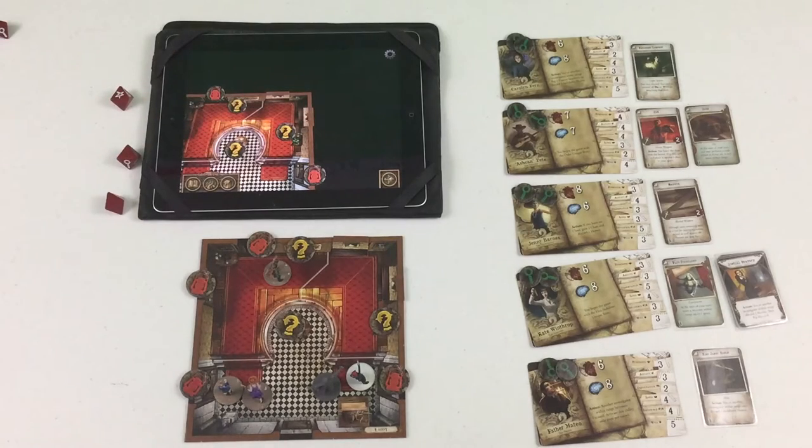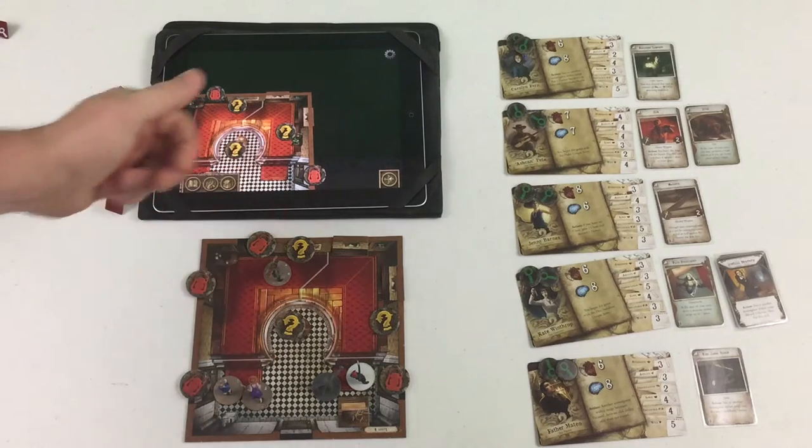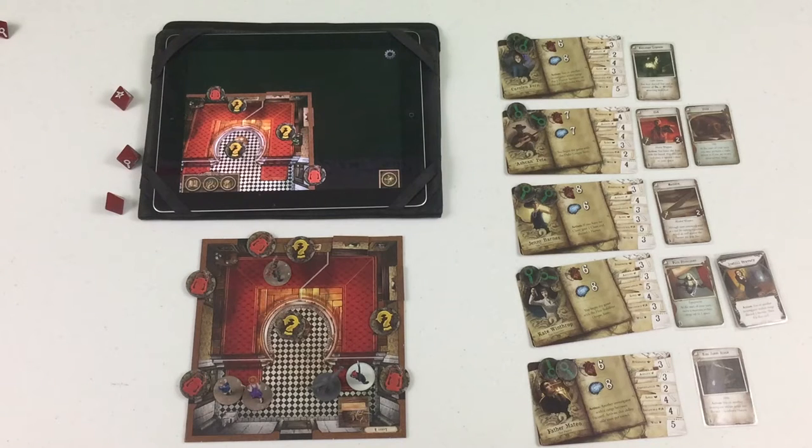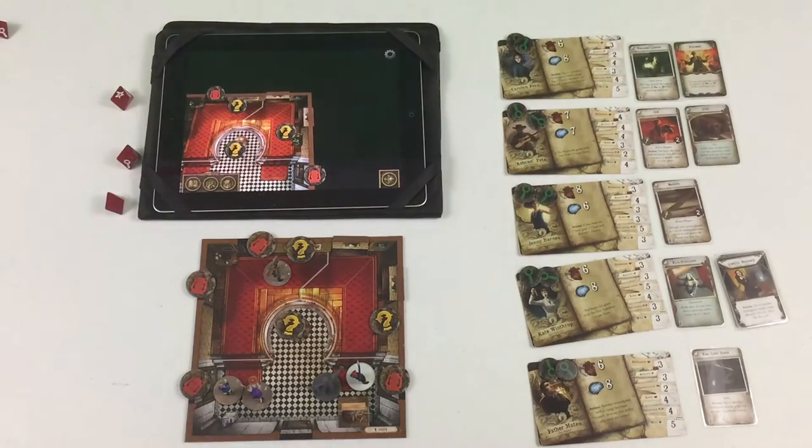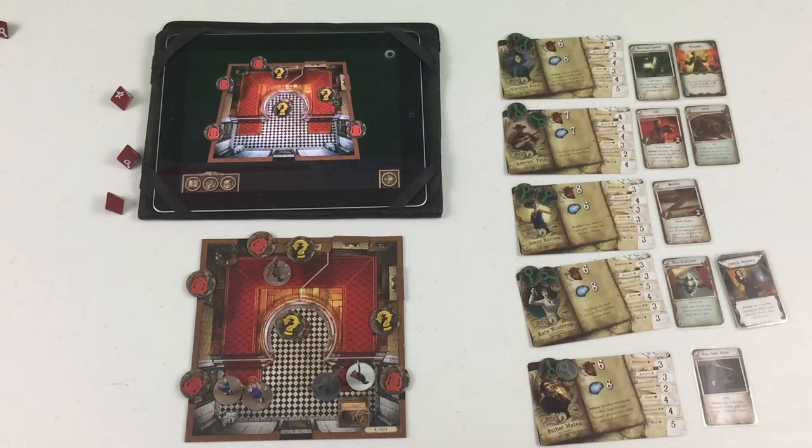That's two actions used. Ash Can Pete could move one more space, but I'm going to assume Quentin would like to stay here to investigate that painting further later. Moving on to Aaron — first he's going to use an action, his special ability, to bless Carolyn Fern and make her focused. Carolyn Fern is now focused. That's one action for Father Mateo.